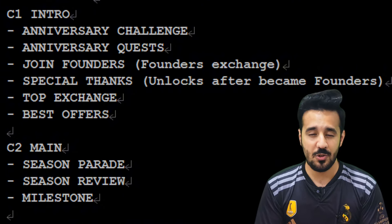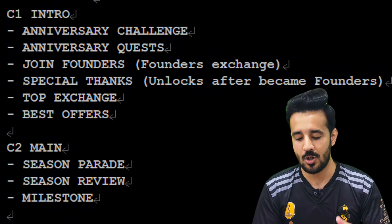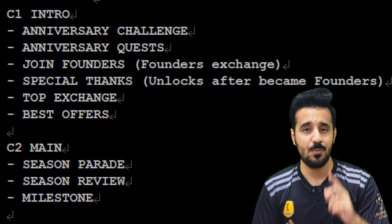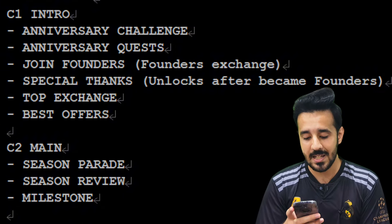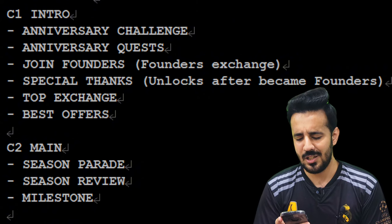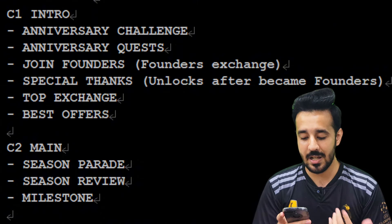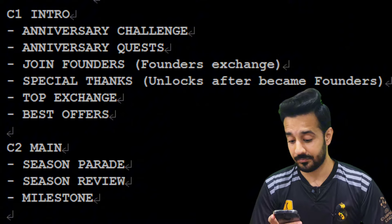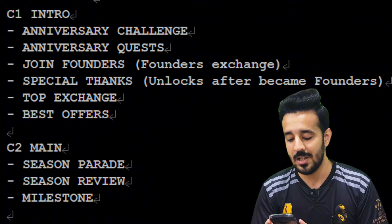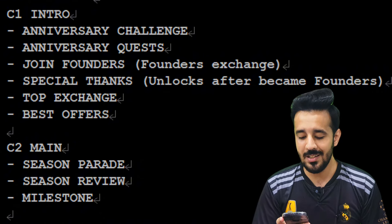After that there will be top exchanges. Right now we don't know exactly what they are, but probably they will range from 94 to 103, or maximum 96 to 103 overall, similar to other event exchanges. The last sub-section will be best offers — probably some discounted offers, like packs that normally cost 3000 gems available for 2500, or conversion of retro tickets into anniversary tickets.